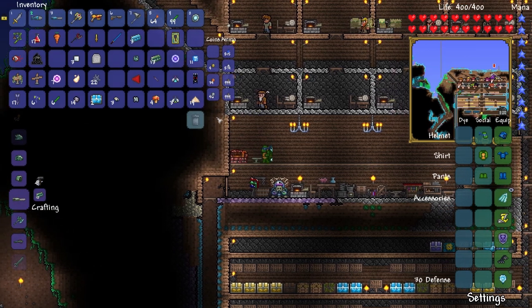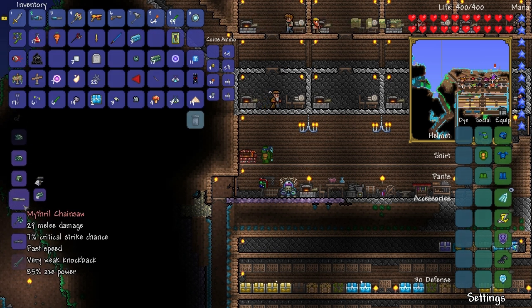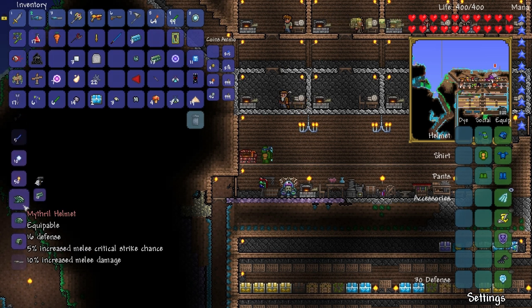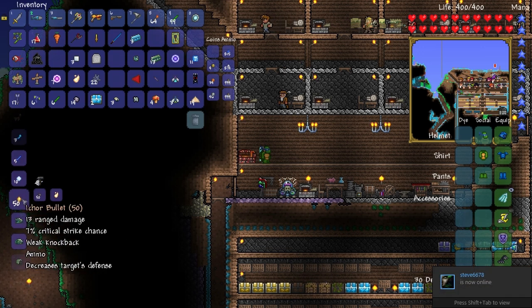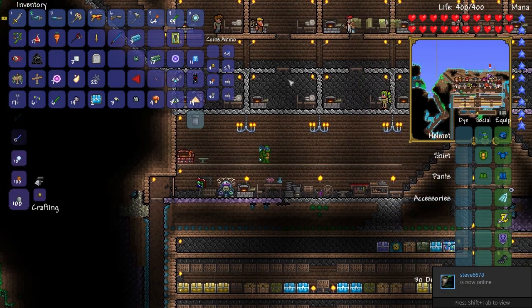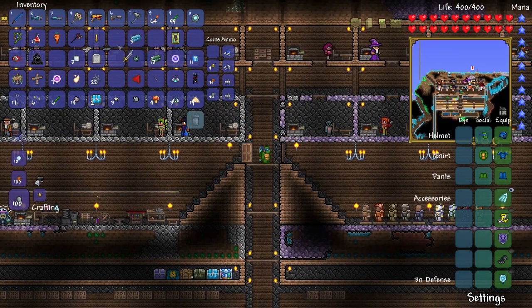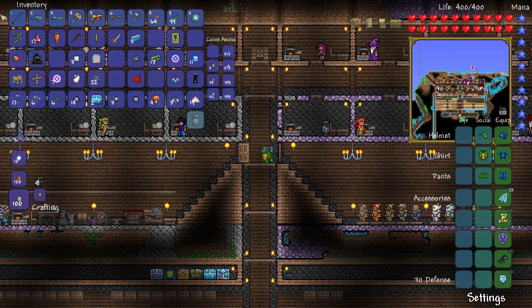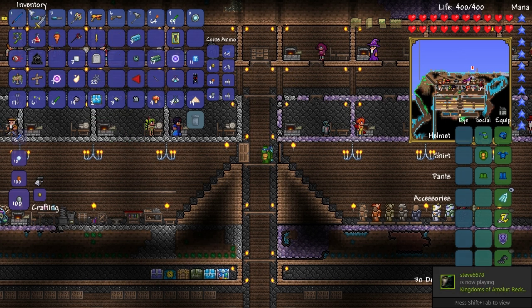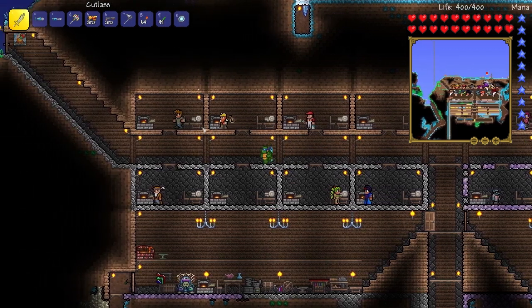Now let's see what we can do with the mithril — we can make the repeater, the sword. We should probably save up for the anvil, or the helmet. Let's just save our mithril. We've got the cobalt sword — let's see this thing in action. It's quite a good-looking sword, I really like it, but we do have the cutlass which is better by a lot.